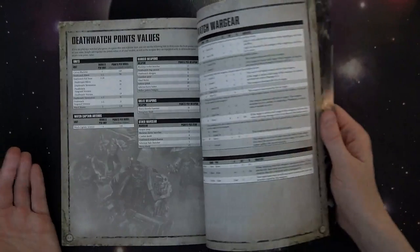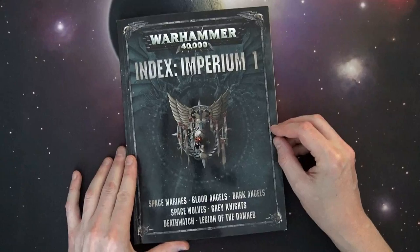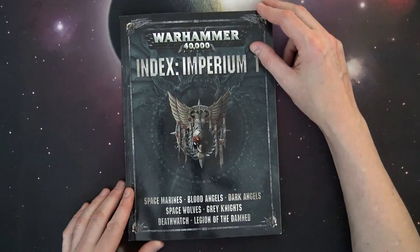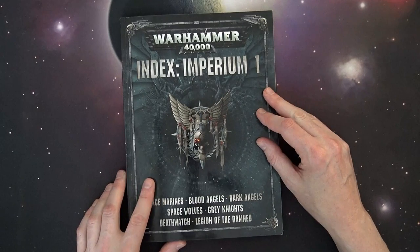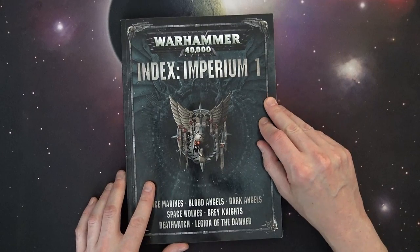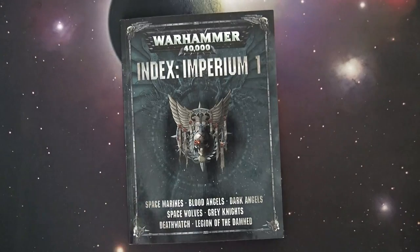We've made it full circle through Index Imperium One — all five books covered. Now it's time to dig into tips and tactics for each faction, covering unit details, army list ideas, and points values. Those will be coming in the weeks ahead because this is a lot of material — all the rules coming out at once is almost unprecedented, and there are far more units now than there were at 3rd edition launch. Thank you for watching, subscribe and turn on notifications to be the first to like and comment, and head over to longwar.net for battle reports, exclusive content, early access videos, and more.